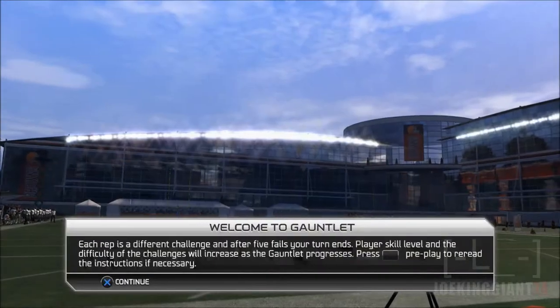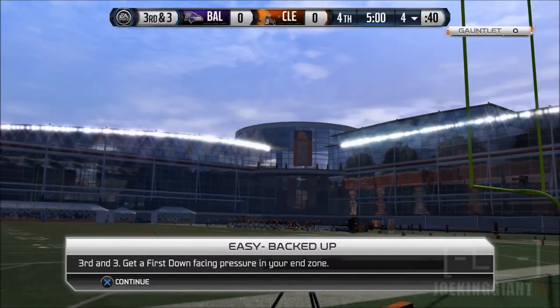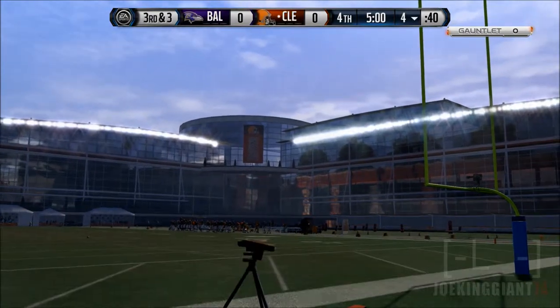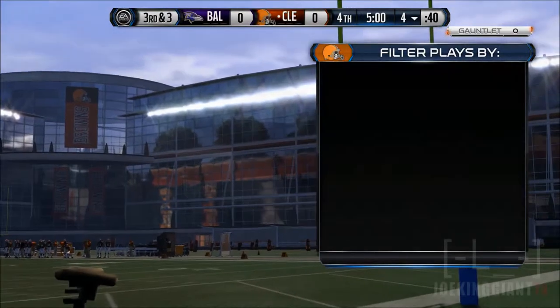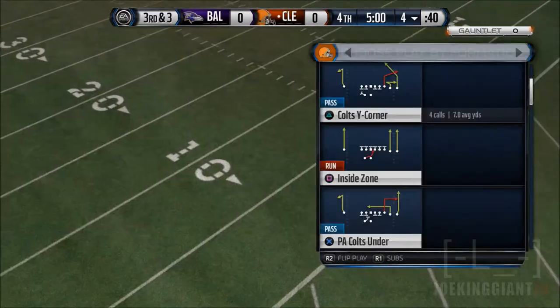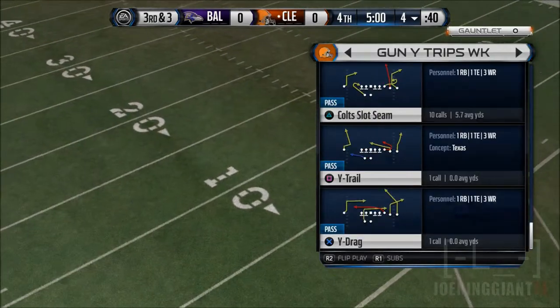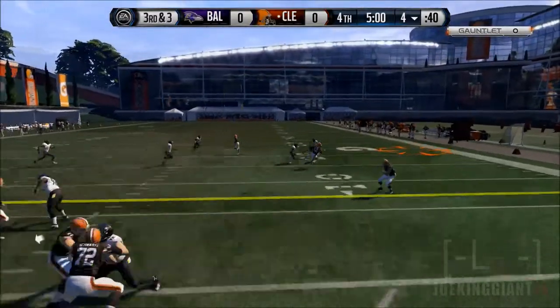All right, let's see what the gauntlet has for us. Each rep is different — player skill. Third and three, get a first down with pressure on your own end zone. I could do that, it's possible. For sure Johnny Manziel is going to scramble out for something. I think I should go gun — simple slant route, I should probably use this one. Let's go!